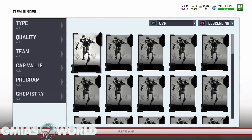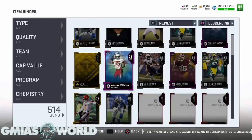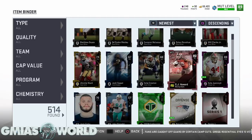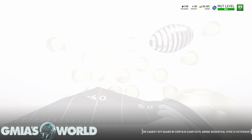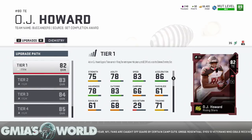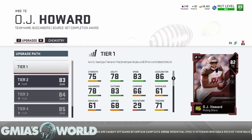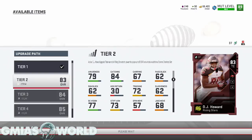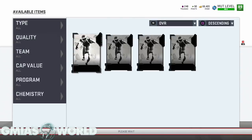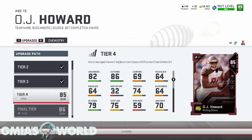We're going to go find him — he should be in the newest part because we just recently got him. Those are the five collectibles we need for him. There he is — we're going to click on him, click the upgrade button, and start upgrading him right now. We need one, two, three, four, five for his final tier. Let's add it — bam — and get him all the way up. Then we're going to put him in the lineup and see how he looks with the Go Deep chem.